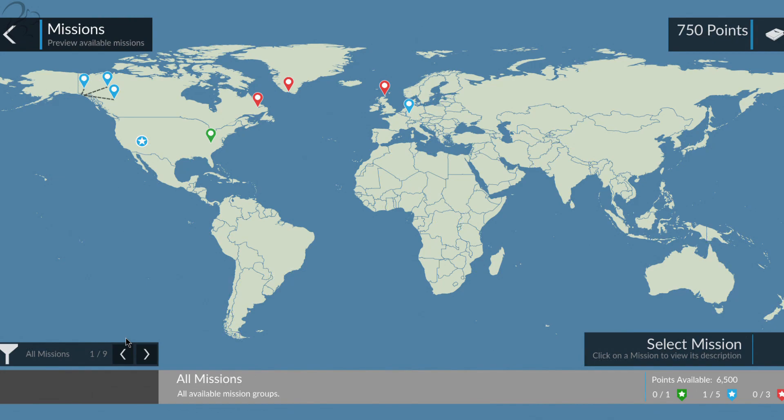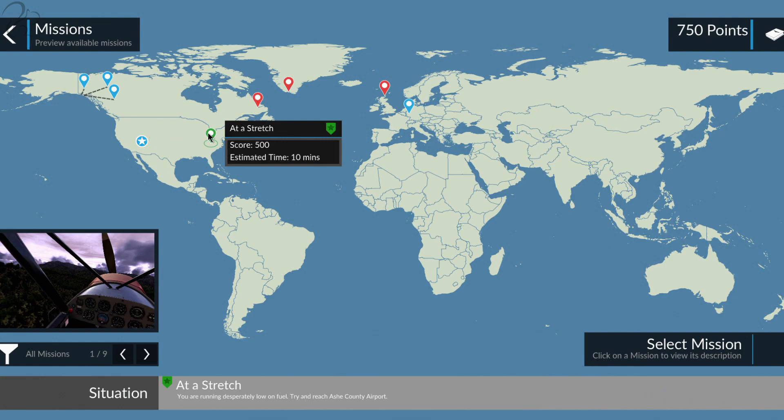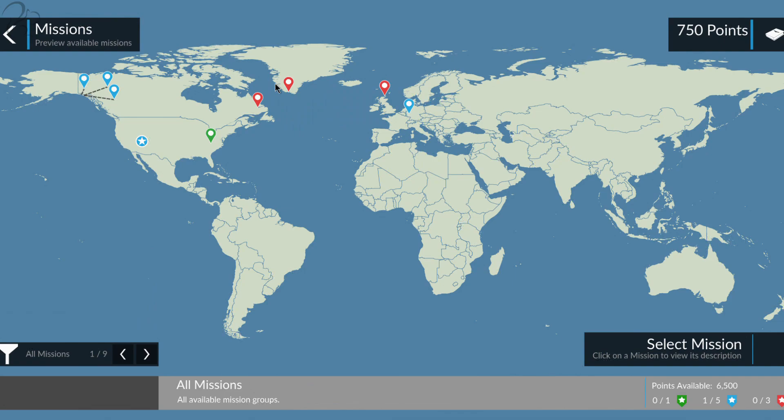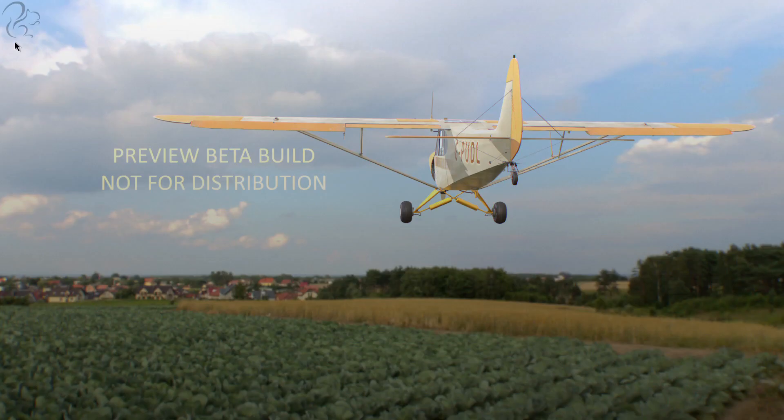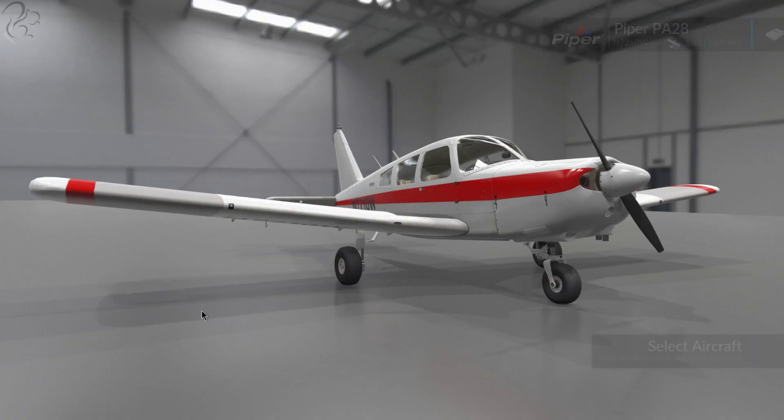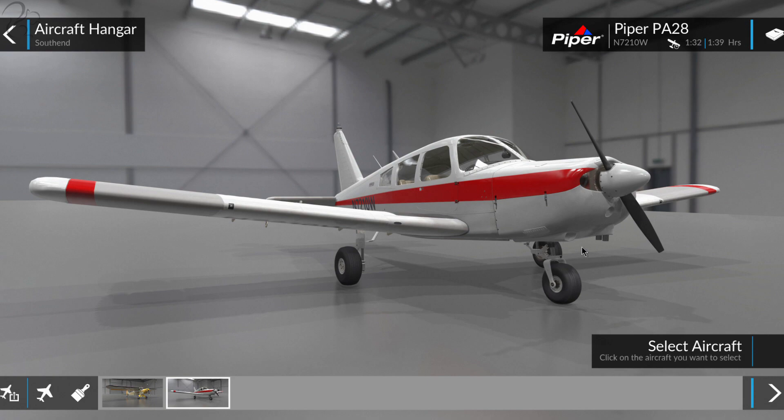Then you've got the missions — these are kind of random scenarios. I've only done one so far: Icing Conditions. There's another where you're running out of fuel and have to glide in and land safely, plus some freight-moving and taxiing missions. I'll work through those in separate videos. And finally, free flight — that's what we're going to look at today.